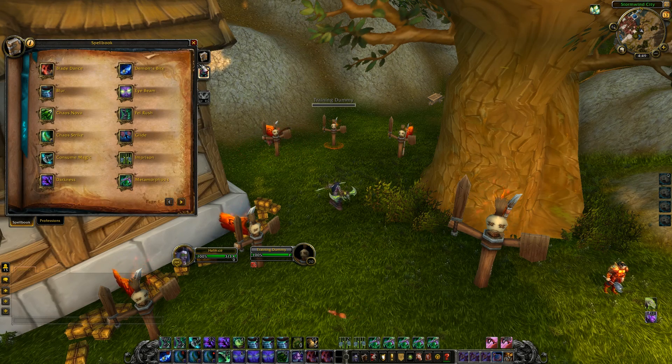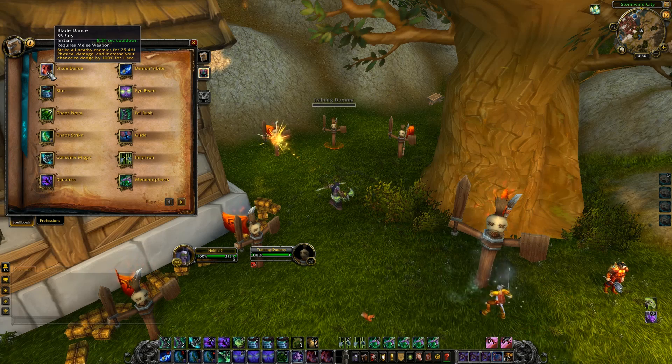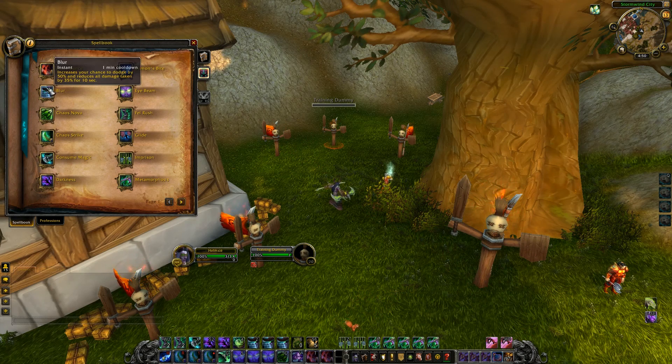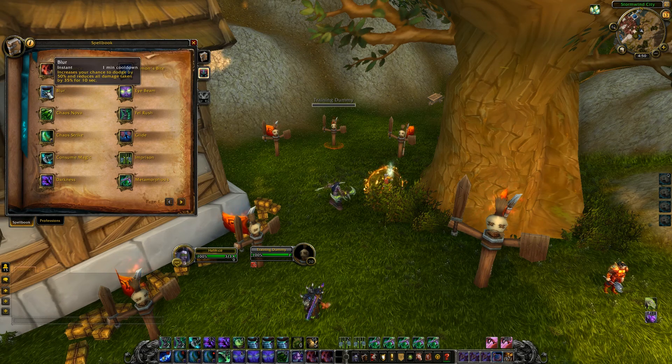Let's go on to your abilities. I like to use Blade Dance as a defensive. If you were wondering whether that 100% dodge chance for one second happens while you're actually blade dancing — yes, it does. You get it during the blade dance, not after. Blur is a massive cooldown for you because it increases your dodge to 50% and reduces damage taken by 35%. Blur is great to pop any time you think another demon hunter is about to pop Eye Beam, because it's 35% damage mitigation, which actually helps a ton.